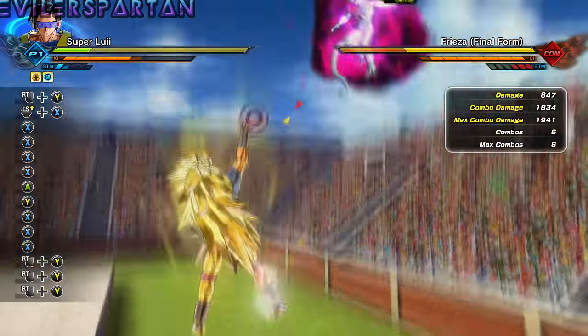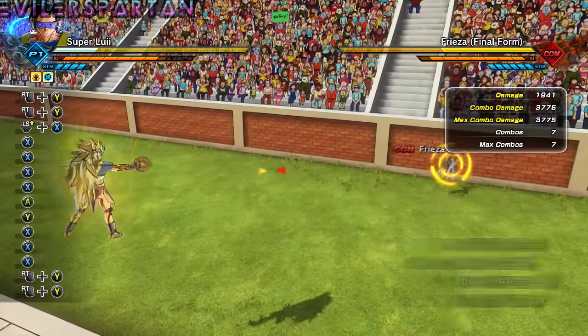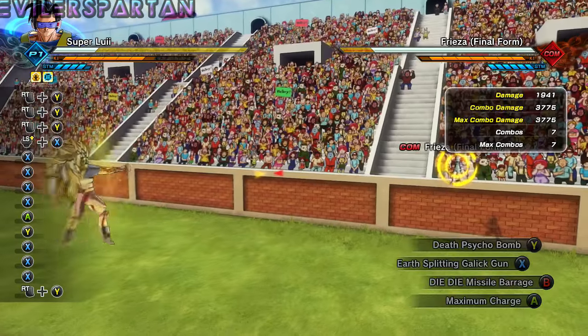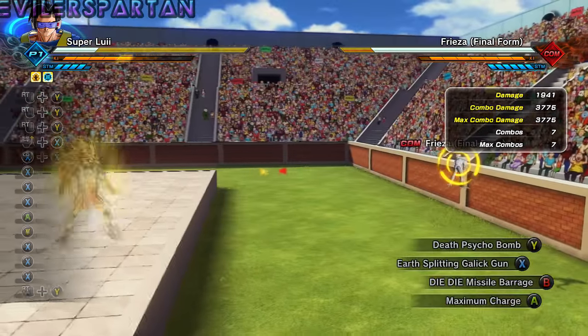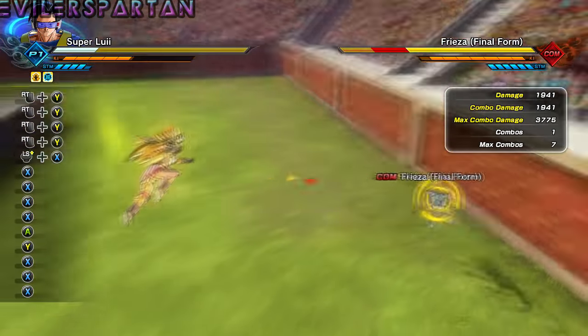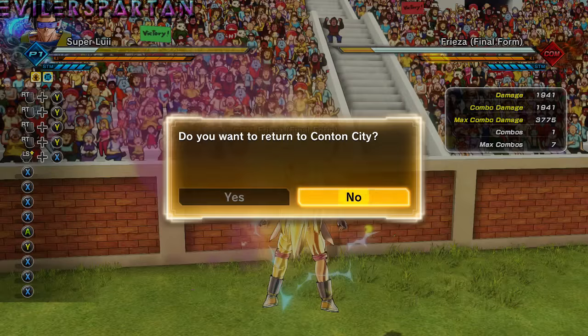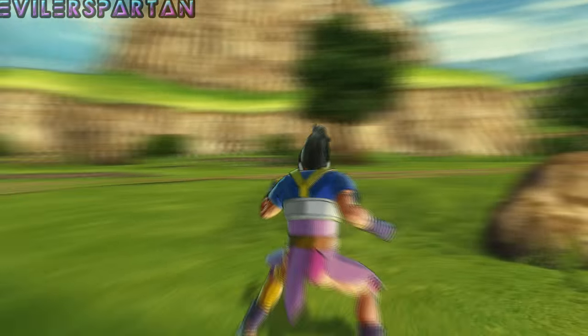I stamina broke them, but once they got up I missed it. I'll try it one more time — and you can see I catch them. This is Frieza on easy AI, so on hard AI it'd be a lot more difficult to land the attack. It kind of sucks, but it looks pretty cool. It's always cool to have one of those iconic moves that Frieza used against Krillin.